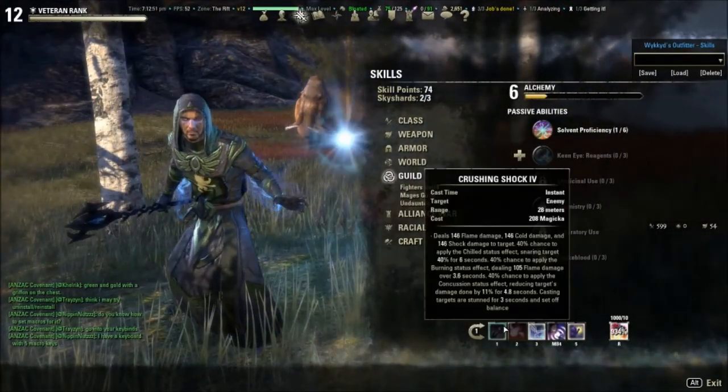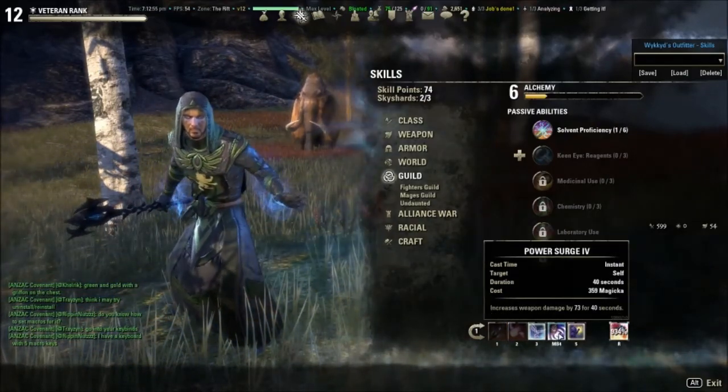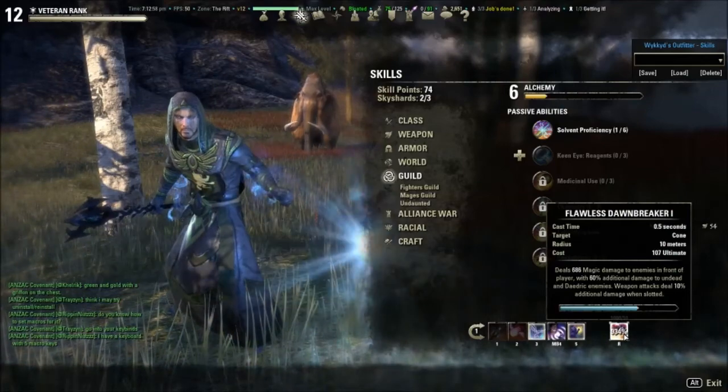Now, my skill lineup is Crushing Shock, Elemental Drain, Restoring Twilight, Power Surge, Inner Light, and Dawnbreaker.